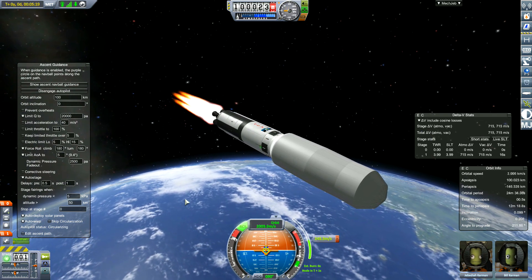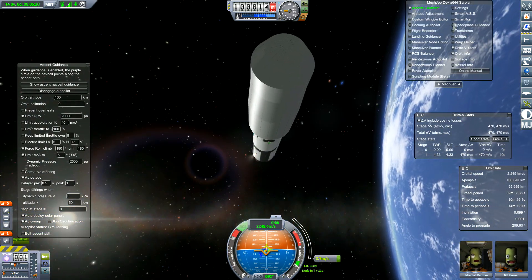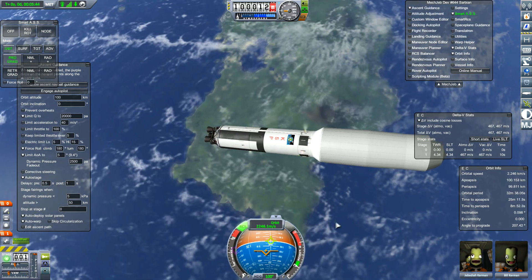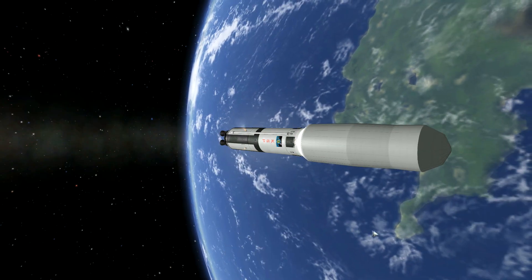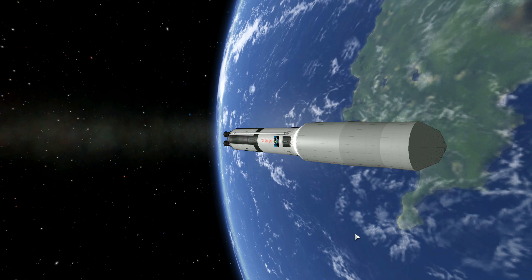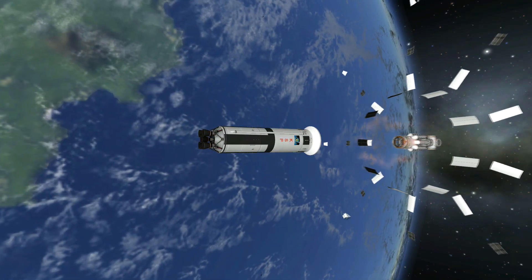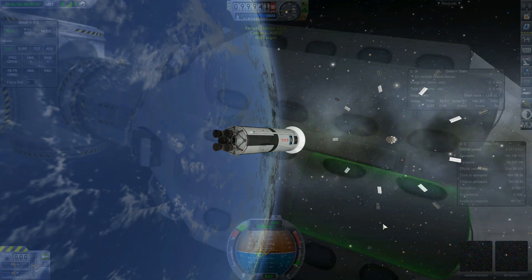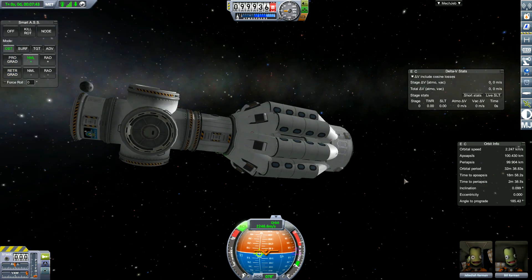This is the entire launch stage — it's going to get the entire thing up into orbit. I've devised a way to de-orbit the main rocket. As we separate from the station, the rocket fires retro engines and de-orbits itself.